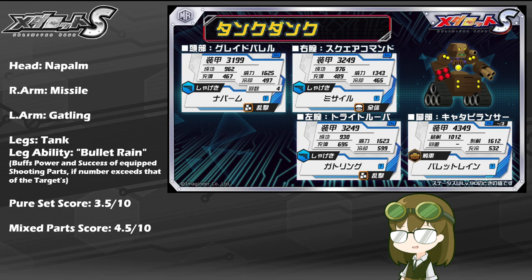Even though he is packing some relatively solid stats — about 3,200 HP for the head, about 3,250 per arm, and about 4,300 to 4,400 for the legs — which is actually not too shabby, kind of expected of a heavy clunky tank type. He does also get a natural passive 30% damage reduction across the board when tanking blows, but that is about it really.